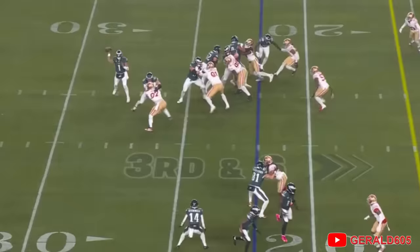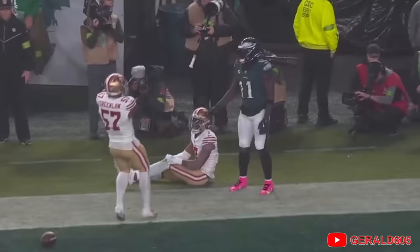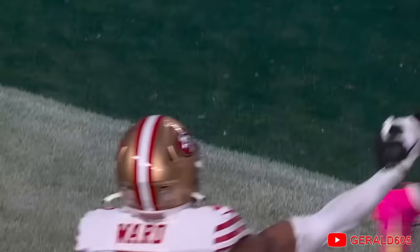That time they had a wall of blockers out in front. A.J. Brown left, he's going to A.J. Brown one-on-one, swatted away by Charverius Ward. Perfect coverage, man coverage versus the back shoulder throw.